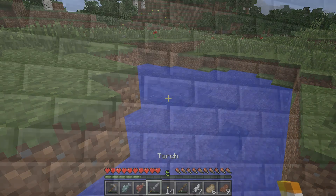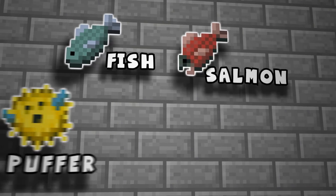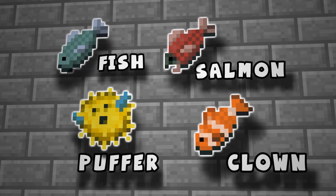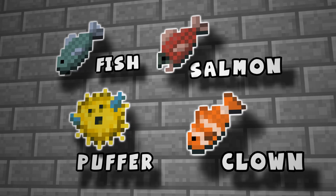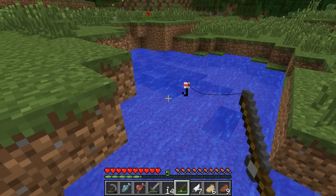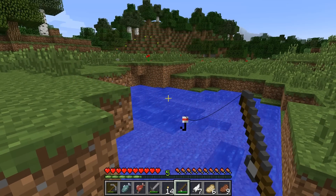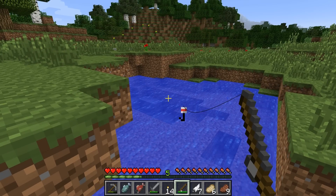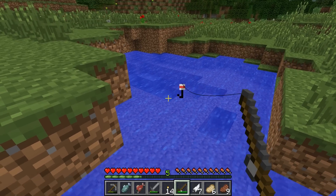What you can get greatly varies though. The fish you can acquire range from plain fish to salmon, puffer fish — which are both poisonous and used for alchemy — and clown fish, which are a type of trophy for their rarity. Alternatively, you can also dredge up lots of other random junk, some of which is useful while others are just a waste. Just like real fishing though, you can easily spend a lot of time simply sitting around waiting for a bite.